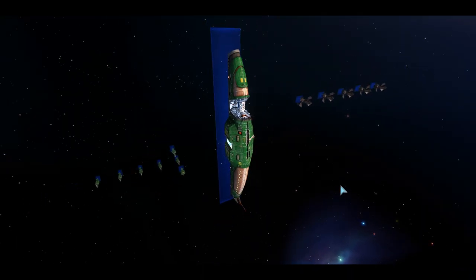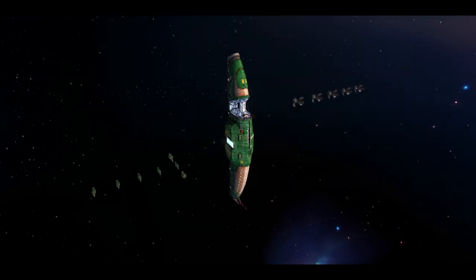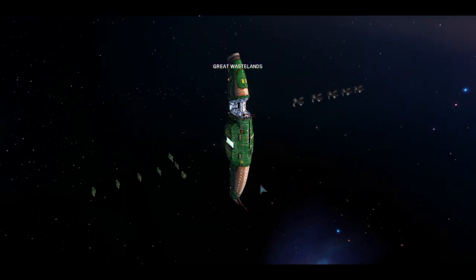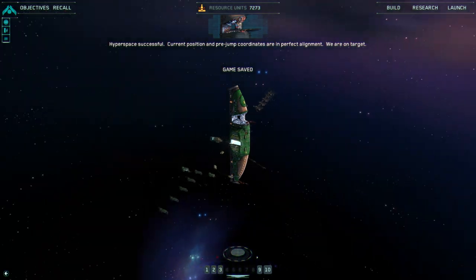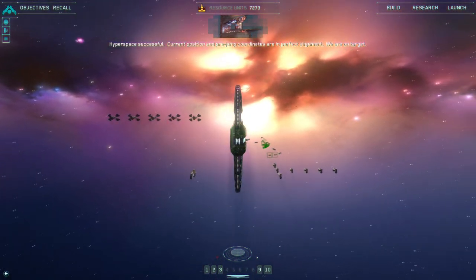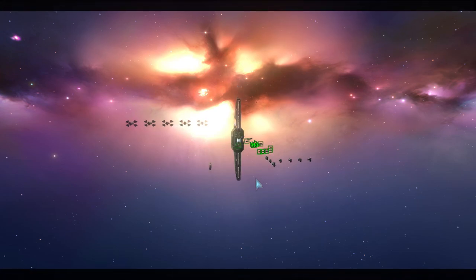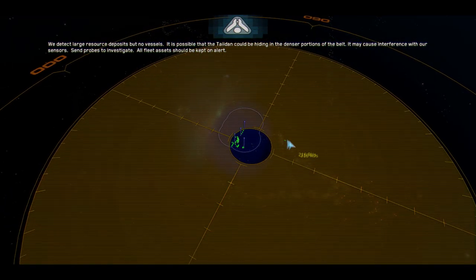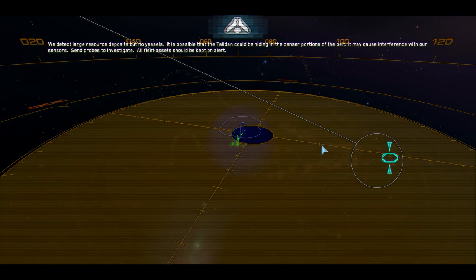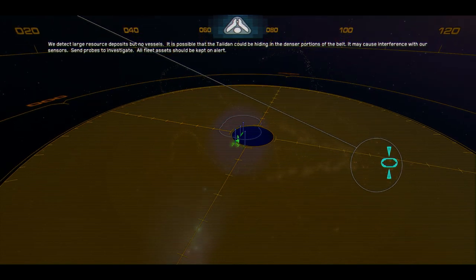Coming up on hyperspace coordinates. Hyperspace successful. Current position and pre-jump coordinates are in perfect alignment — we are on target. We detect large resource deposits but no vessels. It is possible that the Taiidan could be hiding in the denser portions of the belt, which may cause interference with our sensors. Send probes to investigate. All fleet assets should be kept on alert.